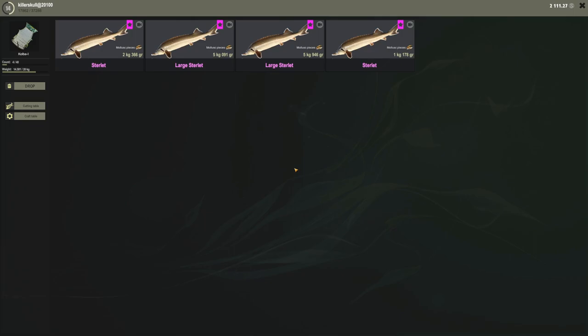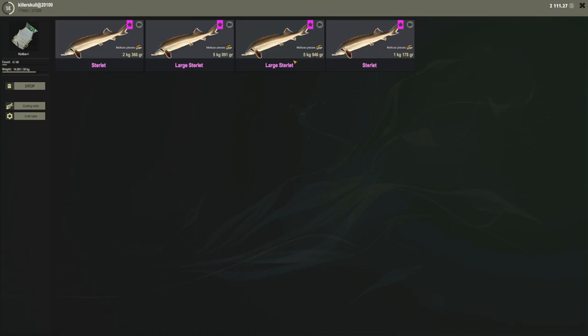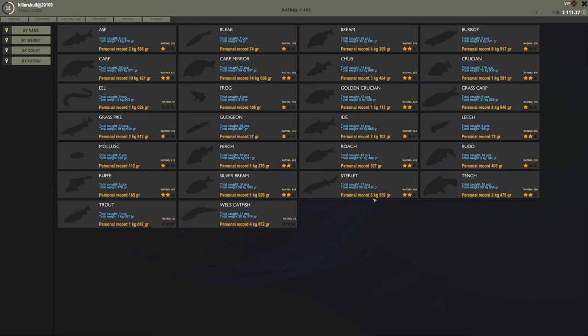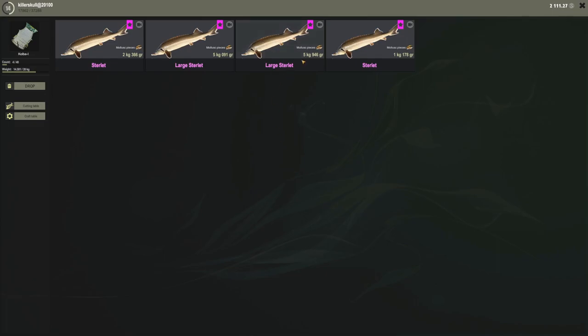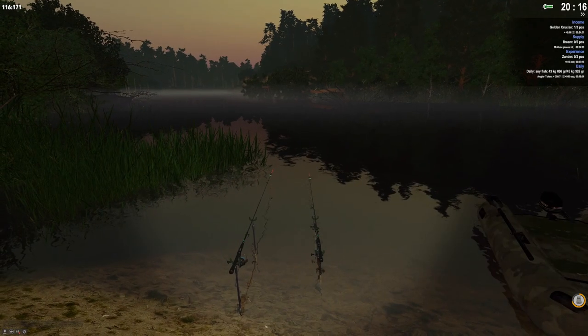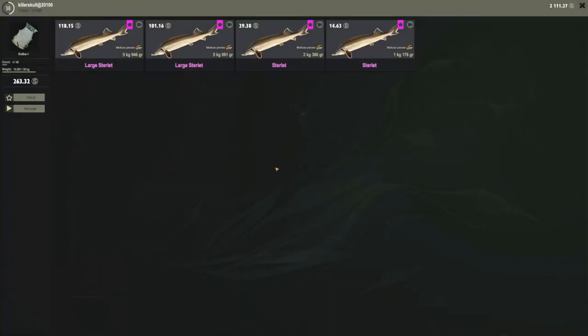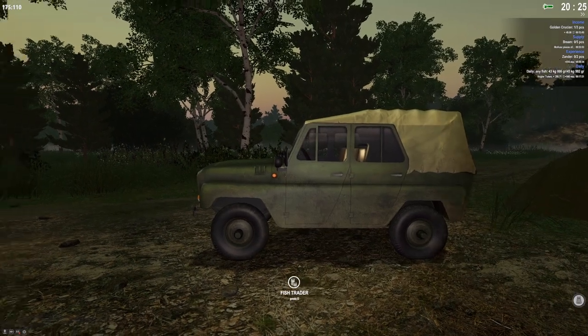We have 1 kg, 5.9 kg, 5 kg, and 2 kg. The 5.9 kg is going to bring in huge money. Let me check stats — biggest sterlet is 6.9 kg, we have a 5.9 kg. Let's sell: 118 silver — I thought it would be worth more. Hmm, we got 130 for a bigger one. But 5.9 kg gets 118, 5 kg gets 30, total 263 silver. Almost at 2500!